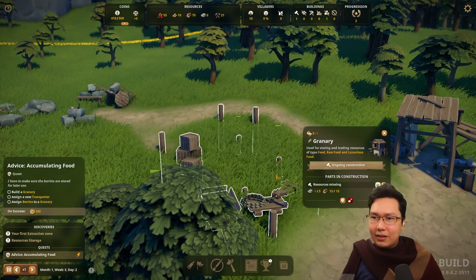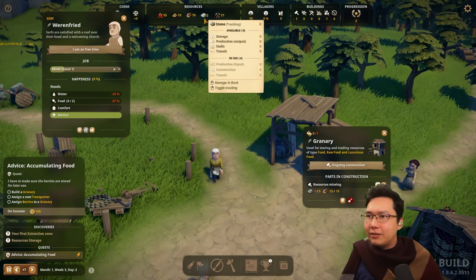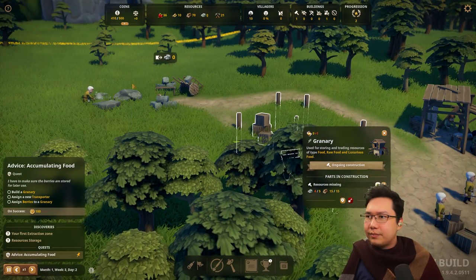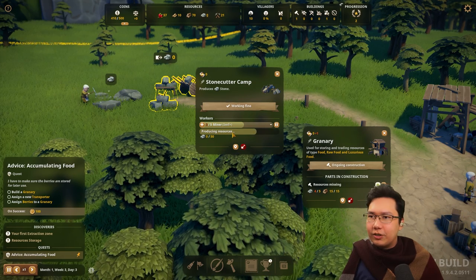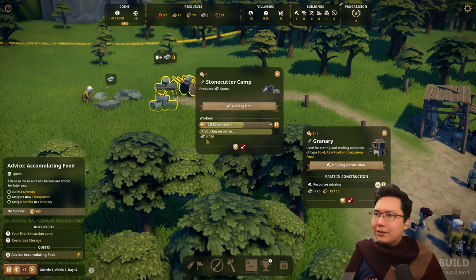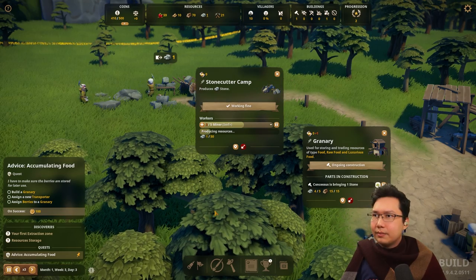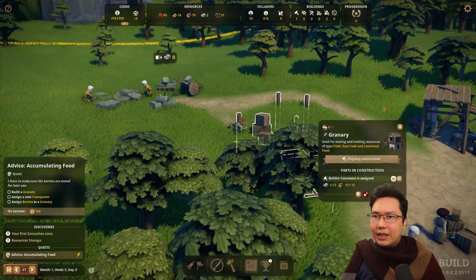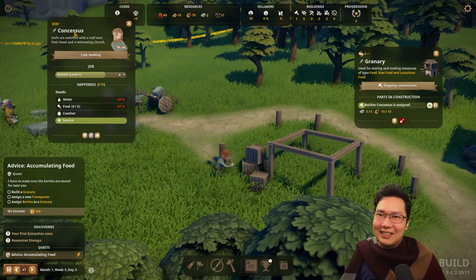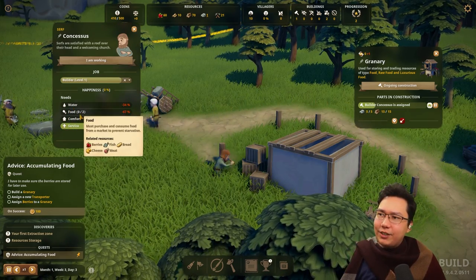Stone is coming in. If I click on the granary we just need one more rock. I can track the resource. This one person should produce a rock. Speed up the game — max speed is three. You got a rock! Now we can watch this granary. Builder Consessus — is that the name of the person? It is. Service, comfort, food, water. One of the recent changes is food: they used to only want one type of food, now they want two types of food so they can be extra happy.